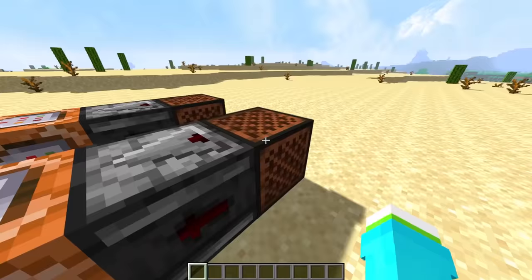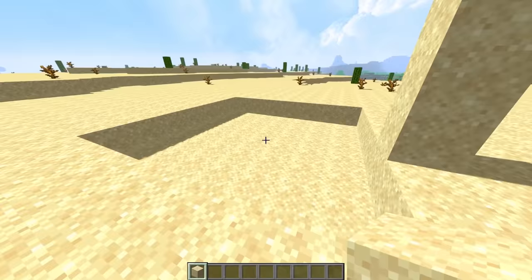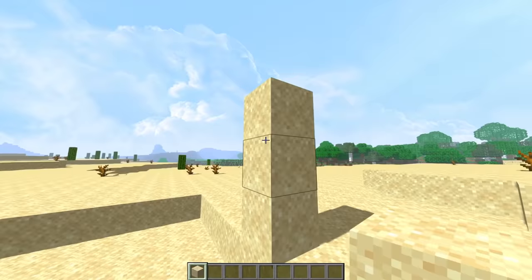When I hit this note block, this command block should make a hole for us to put our quicksand in. We're going to fill this whole thing in with falling sand blocks, and if you're not new to the channel, you should know what that is. But essentially while sand is falling, you can walk through it.